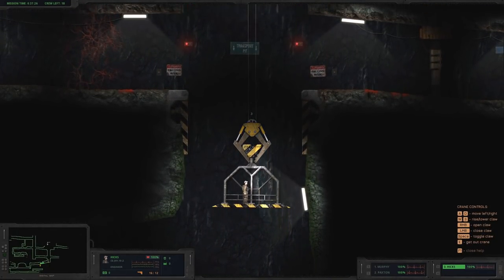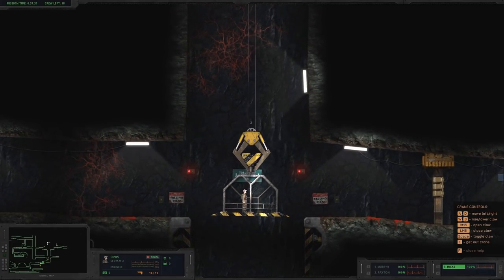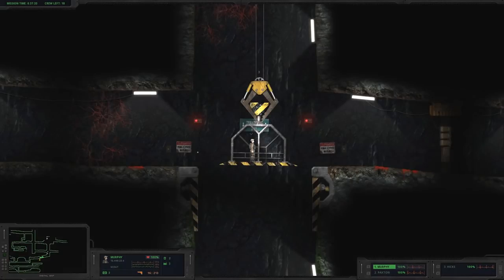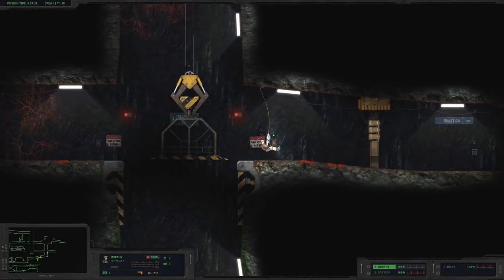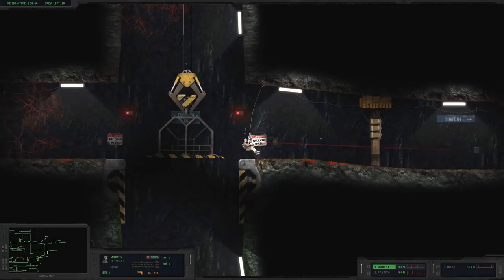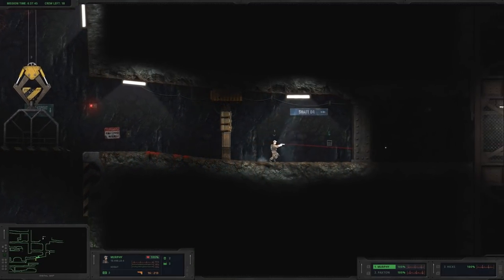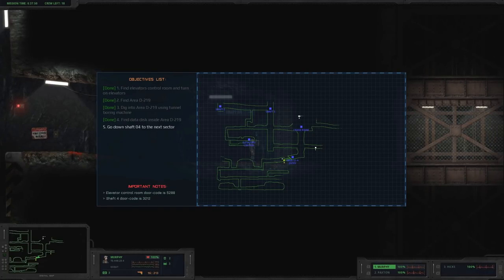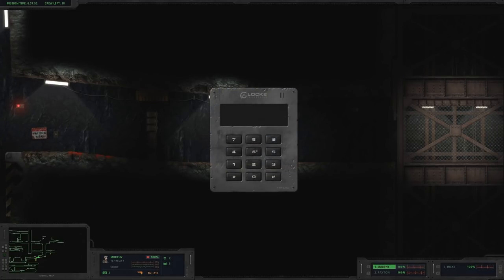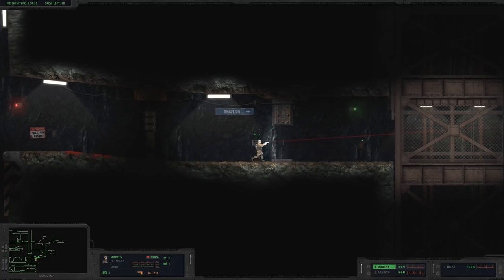3212, roger that. Hey Hicks, bring me up! Hang on tight. Going for a ride! I think this is the right spot — yep. Let's switch back to Murph. Thanks for the ride, Hicks — see you later! There's our panel — and I think we're done here. 3212 — thank goodness they write it down. Enter 3212 and we're in. Looks safe!